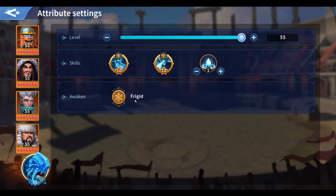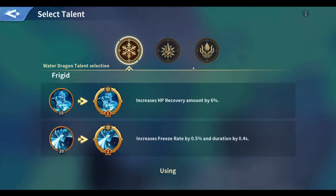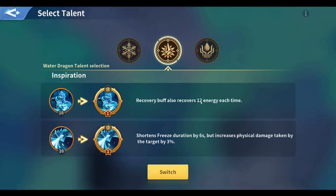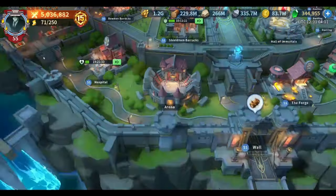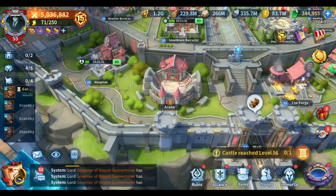My favorite talent page is the Frigate one — always go Frigate for the Water Dragon. I don't recommend the other pages, especially since they nerfed the second page. It used to be 20 energy at level one but was reduced — not sure why. Anyway, that's everything for this video. Thank you for watching, don't forget to subscribe, and have a wonderful day.